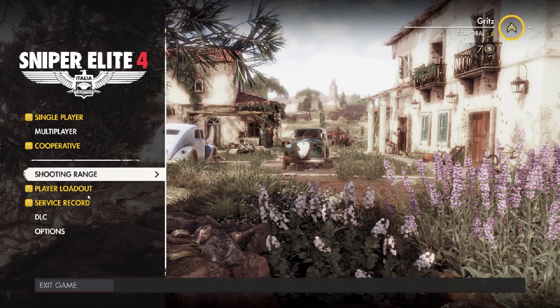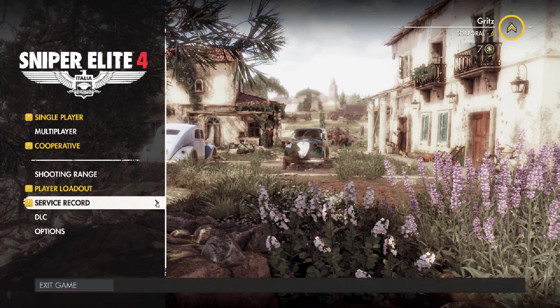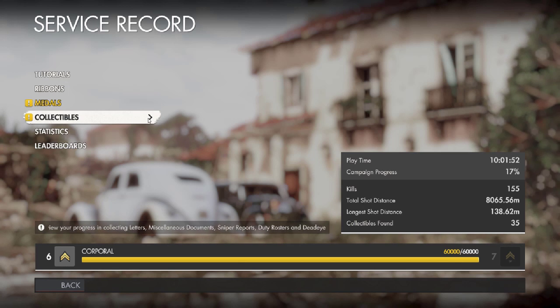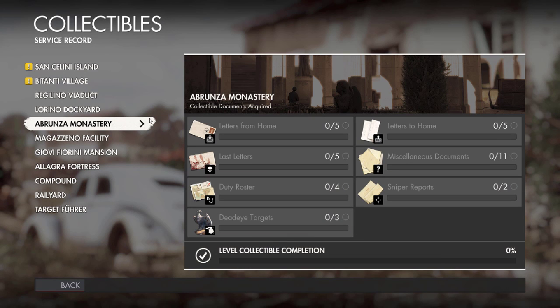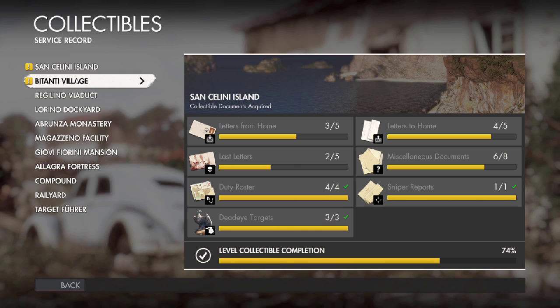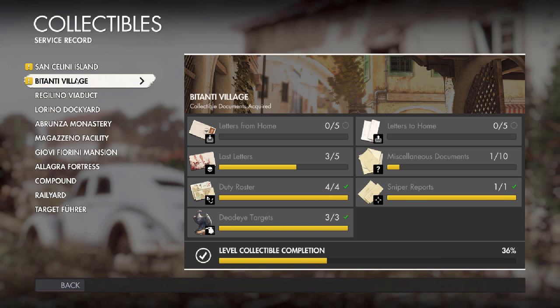Let's go ahead and get started and take a look at the skill areas — I believe those are under Service Record. Looking at collectibles and mission stats: in the first mission we didn't do too bad, 74 percent. Second mission only 36 percent — we did not get any letters during that mission. We did get some last letters but we weren't too worried about searching everybody on that particular mission, we were just trying to get through it.